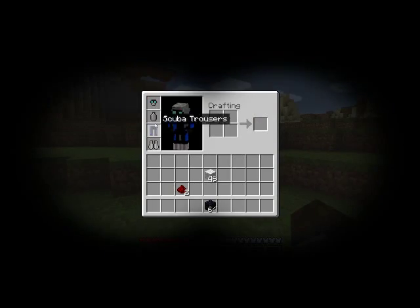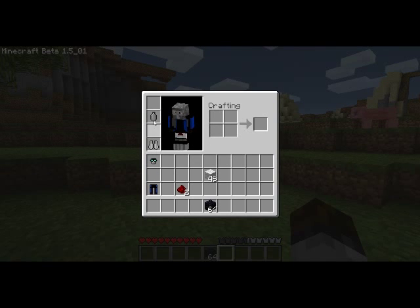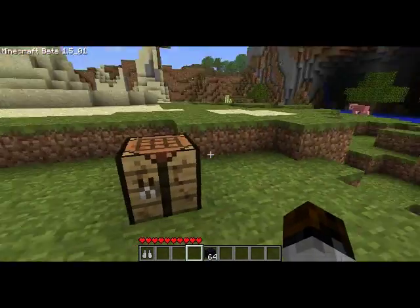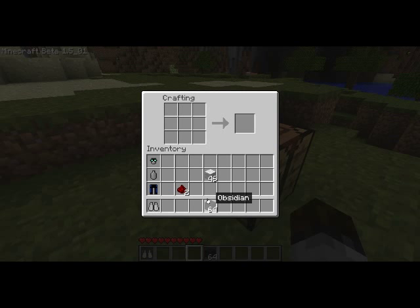Let's take off this suit and make the fireproof thing now. This requires a lot of obsidian. My friend had an idea like this, but instead of it being just obsidian, basically you could walk in lava and it would slow you down — but that was his idea.